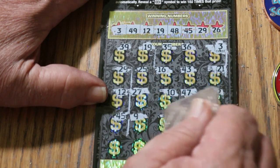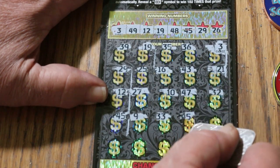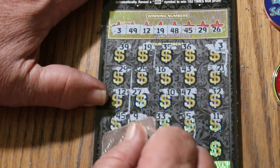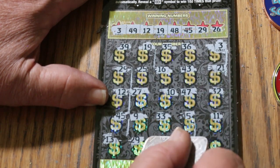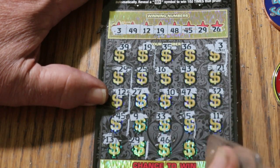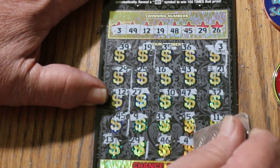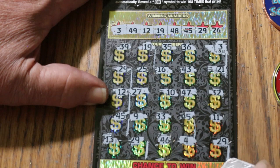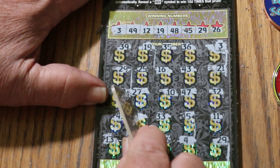Number 9, 33, another 45. 25, 11, 13, 29 — we have another hit. 46, no 46. Number 4, nope. And 29 in the corner for another hit. So we've got 1, 2, 3, 4, 5, 6 hits.